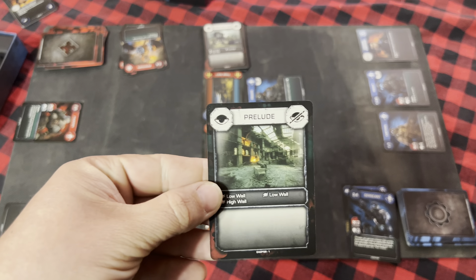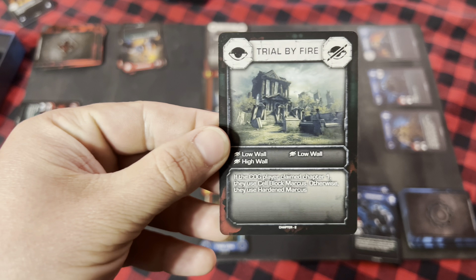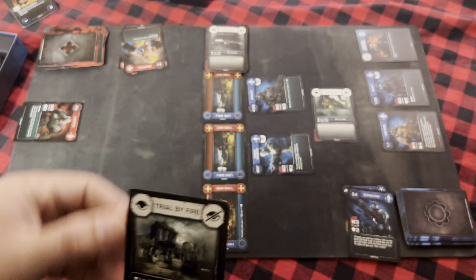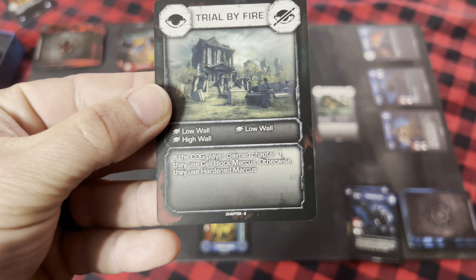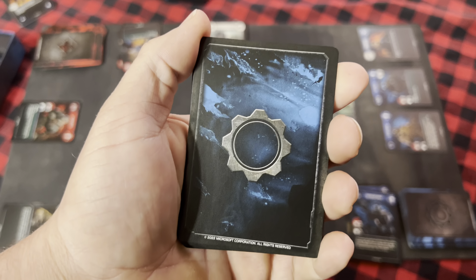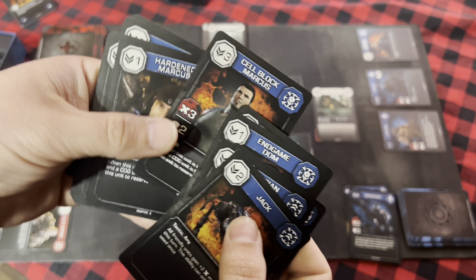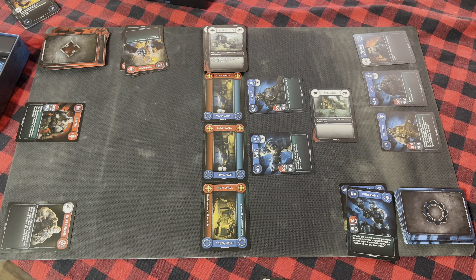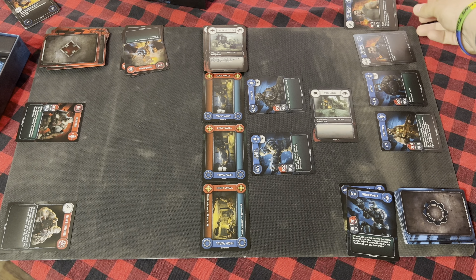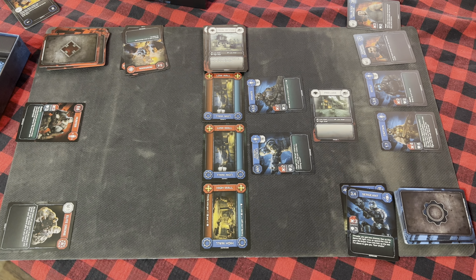Whoever wins the first chapter gets to take that chapter card. We'll say it's the COG. We read the face of the new card — it says low wall, low wall, high wall, so those stay out. It also says: if the COG player claimed Chapter 1, they use Cell Block Marcus; otherwise they use Hardened Marcus. COG won, so we look through the command cards for Cell Block Marcus. Cell Block Marcus is then added to the command zone, all loose cards go back in your deck, shuffle it, and you start the next chapter.